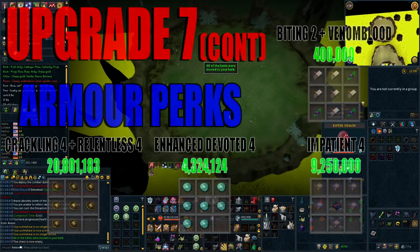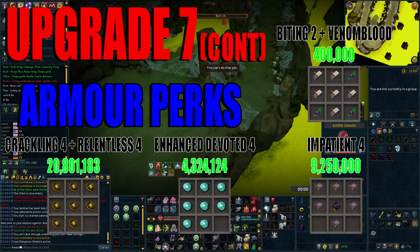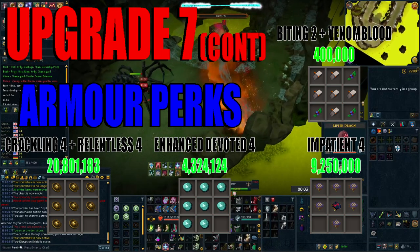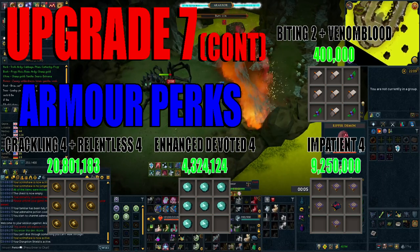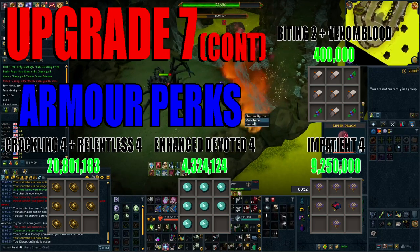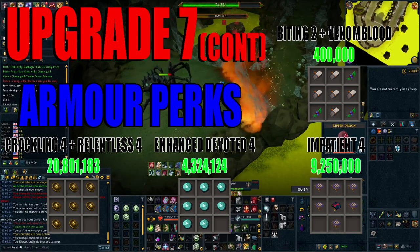Once you get your tier 90 power armor, do not equip it. If you equip it, it will become untradeable and you'll be unable to augment it. I'd recommend straight away going to the Invention guild, augmenting your Serenic armor, and getting the following perks I'm about to suggest. As previously mentioned, perks are invaluable in this game and are just as important as upgrading the gear itself.